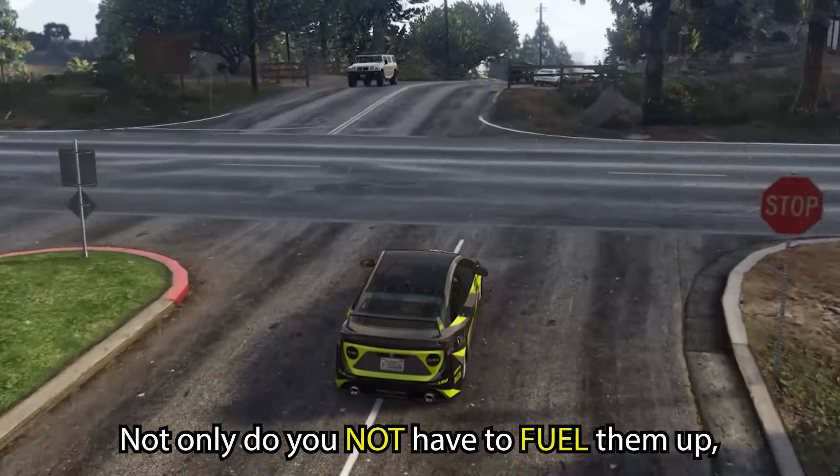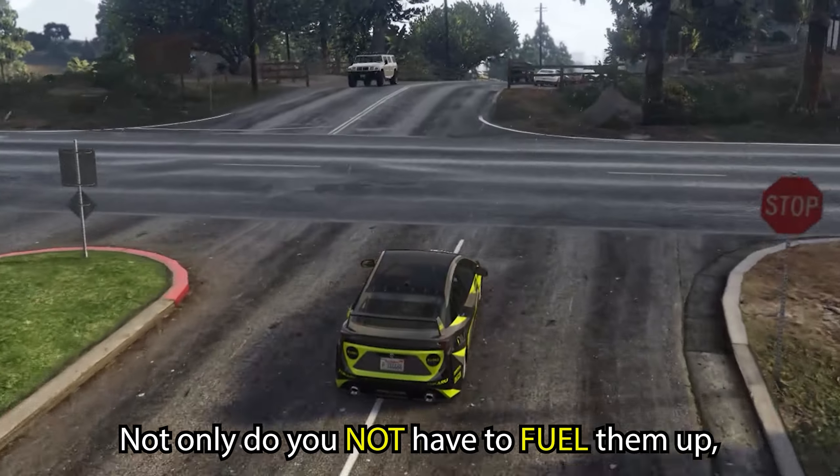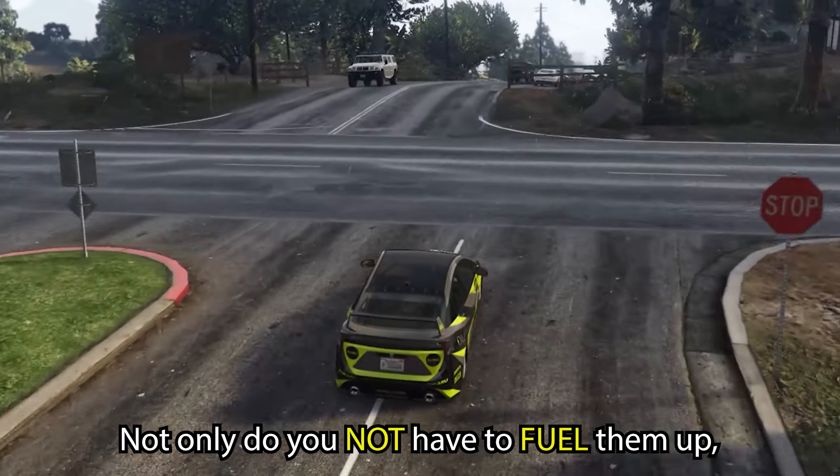Another handy tip: if you ever find yourself falling, hold B and spawn a bicycle. You'll see that as you spawn a bicycle mid-air, you lose your fall damage and you won't die. So this is quite a handy tip.